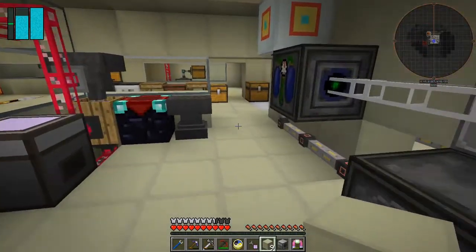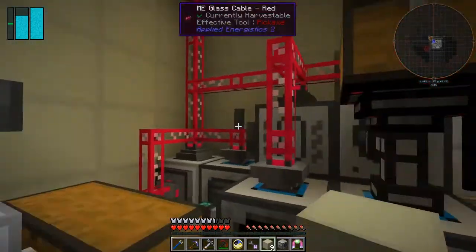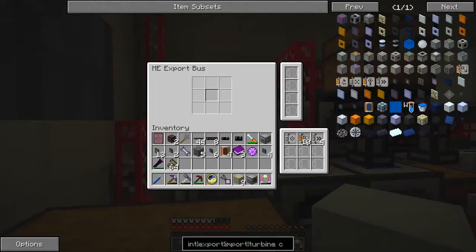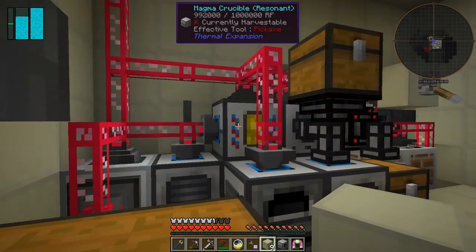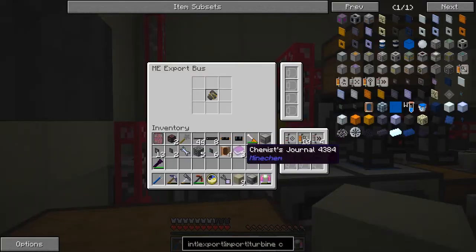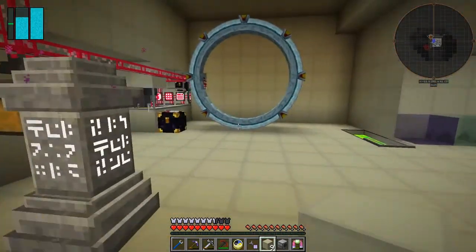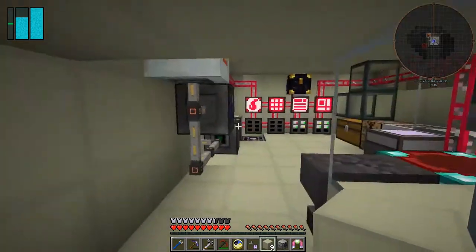We've got enough gold in here but there's no more gold in the system - it's all been used up because I made so many gold blocks before. What we can do is export into here, put those gold in there, and they can start making molten gold for us. There's a speed upgrade in there - that's fine - so that's now filling up and it's going to press all the gold and make it liquid again.